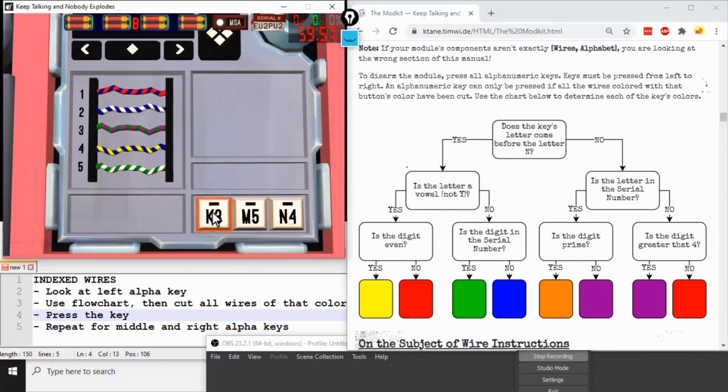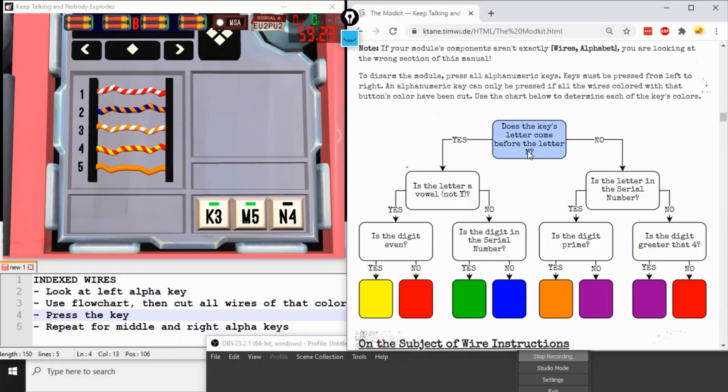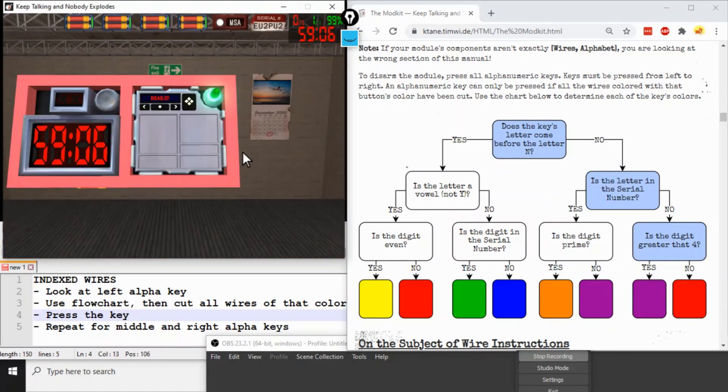For Kilo 3: before N, not a vowel, 3 is not in the serial number — we're pressing blue; cut blue wires, press the key. Mike 8: before N, not a vowel, digit not in serial — cutting blue wires again, press the key. November 4: not before N, not in serial number, and 4 is not strictly greater than 4 — tricky, strictly greater means that's red. Cut the red wires, press the key, and the module is disarmed.